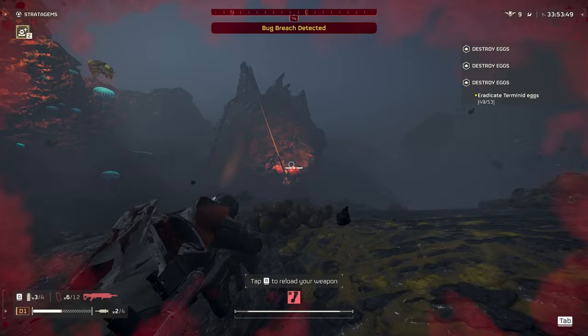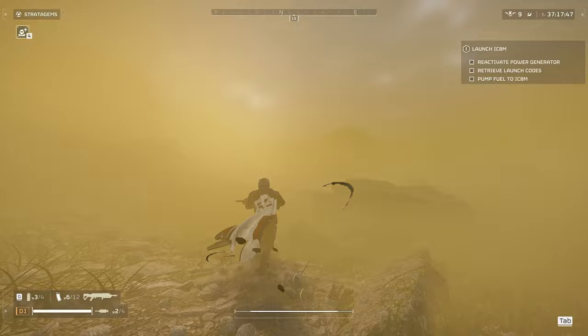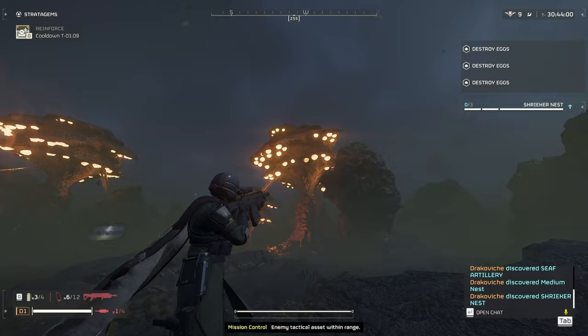The Erupter is great against bug holes — you can use it while running and gunning to take out bug holes fast. Same goes for Stalker lairs; you can take them out in one shot while running by. The Spore Spewer only takes one shot to destroy and you can shoot it from just over 200 meters away. Shrieker nests, however, hardly take any damage from the Erupter — you're better off using a stratagem or support weapon to take those out.